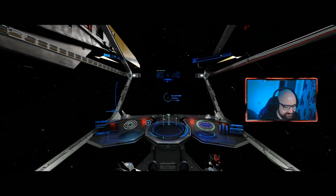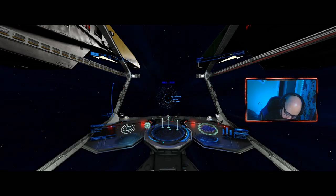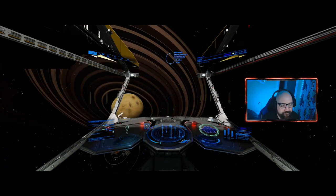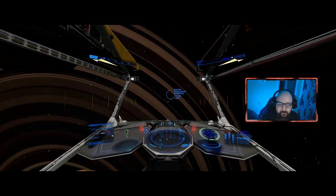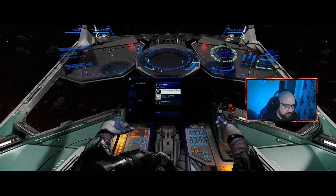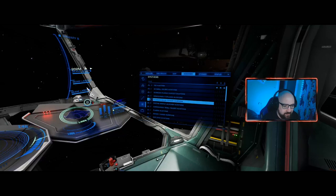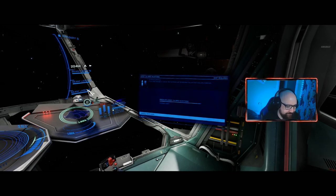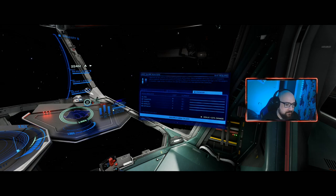I'm looking forward to this - 30% more power. We need some big targets though, like some large ships. An Anaconda would be perfect. Right, let's launch the fighter, get that out. Let's now apply our premium ammo. This is going to be immense. Weapons rearmed - okay, let's find our first target.